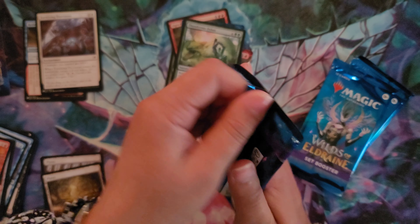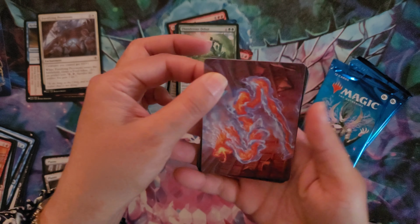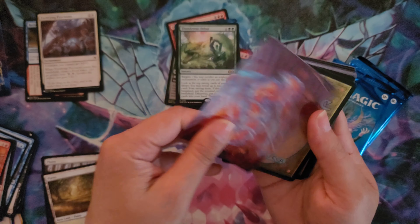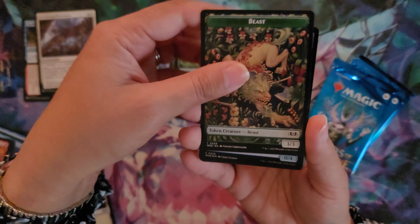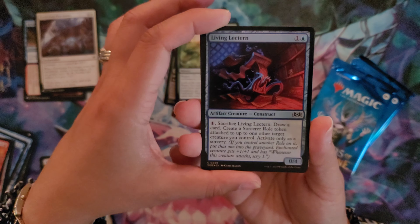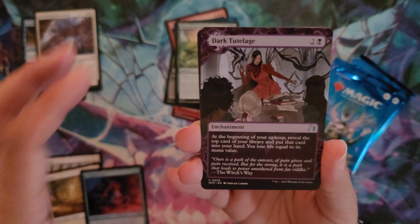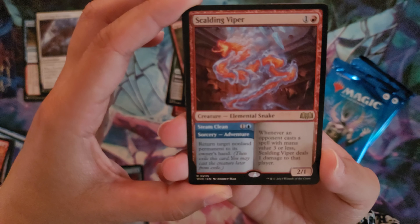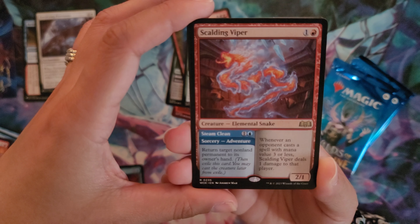Pack number two was great. Pack number three — this should probably be our Double Mythic pack. Still looking for Doubling Season, Agatha's Cauldron, and some of the additional enchantments. Land Tax, Mothering Tithe. Beast Token — very cool. Living Electron for the foil in the pack. Dark Tutelage for the Enchanting Tales. The Scalding Viper — again, this is great, this is another rare that I don't have in the collection, so excited to get that.